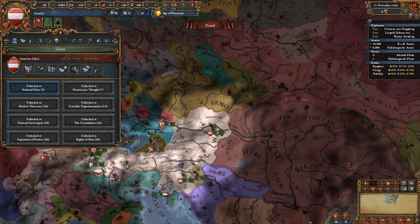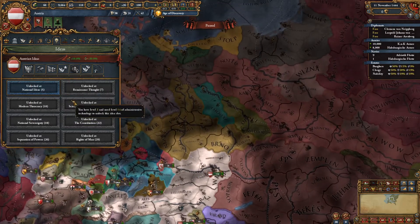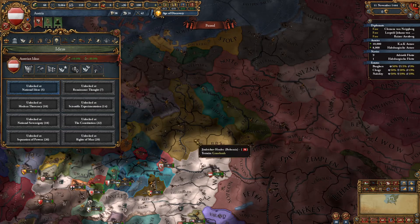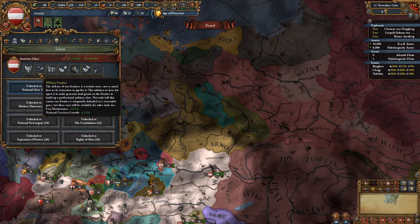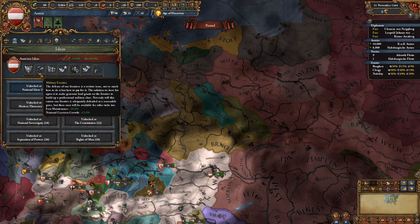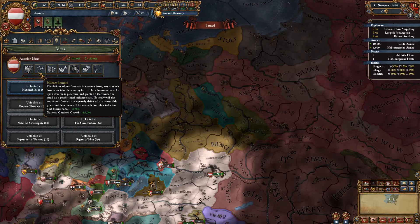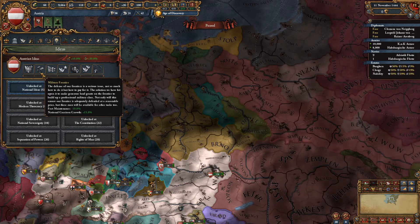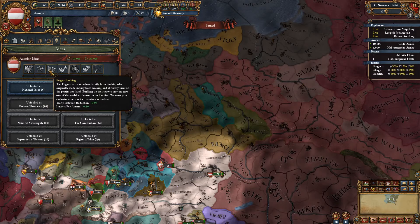If you integrate Bohemia, you will get the electorship Bohemia had, and then you'll be able to elect yourself. Plus you need the land for several of your other missions. You get reduced fort maintenance and national garrison growth — it's nice but not great. It allows you to have a couple more forts, and when you lose a fort and retake it, your garrison gets back better. If it sounds underwhelming, it's because it is.